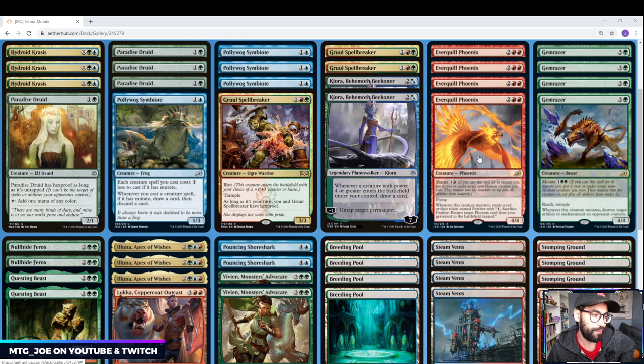Everquill Phoenix is another phoenix in the line of four-mana recursive threats — it's a 4/4 with flying. You can also mutate it for four onto another creature. Whenever this creature mutates, create a red artifact token named Feather with one mana; sacrifice Feather, return target phoenix card from your graveyard to the battlefield tapped. So it's a way — like Rekindling Phoenix — to get it back, though a bit more steps involved, so I don't think it'll be nearly as good. Gemraiser is another value card at three mana if you can mutate it — it's like a souped-up Reclamation Sage. Normally it's a 4/4 with reach and trample; whenever this creature mutates, destroy a target artifact or enchantment an opponent controls. So you can mutate it, get it bigger, and destroy some stuff.